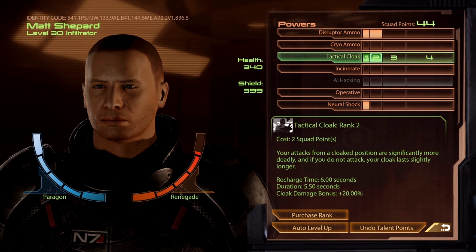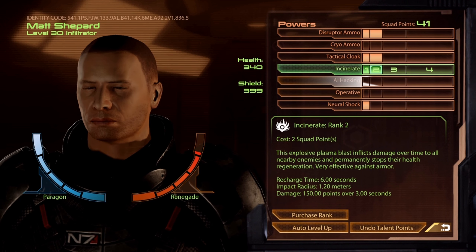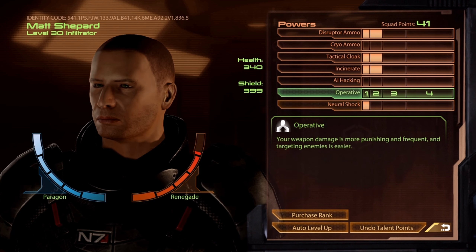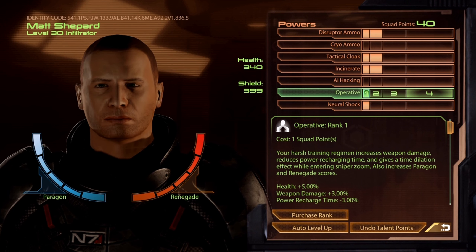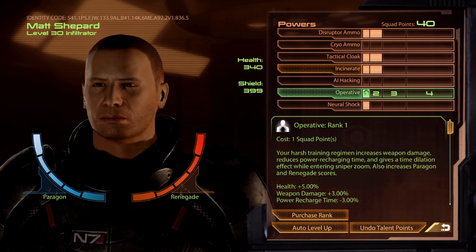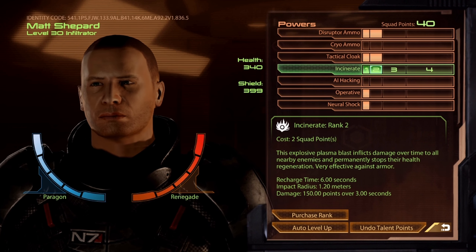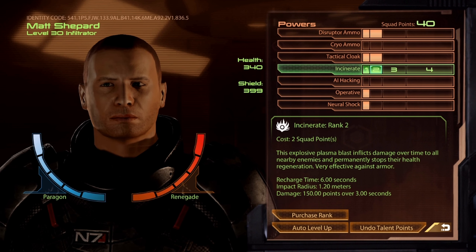At level 5, you have another 4 points. But what I like to do is instead of going through Tactical Cloak, I'll go ahead and get the first 2 ranks of Incinerate. And then I'll throw a point in Operative. This is what it'll look like on Professor.